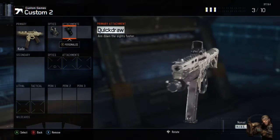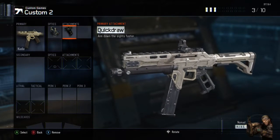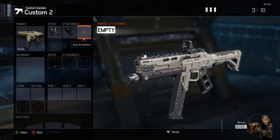Next attachment is Quick Draw. Now being an SMG, you'll be in the enemy base a lot. You'll have to react fast and Quick Draw will help you do that, to stand a chance of survival.